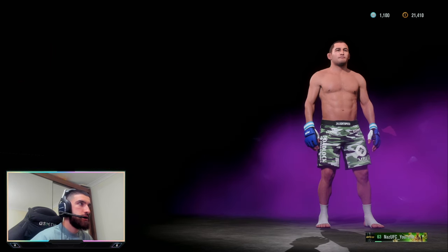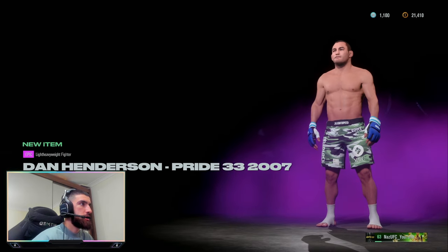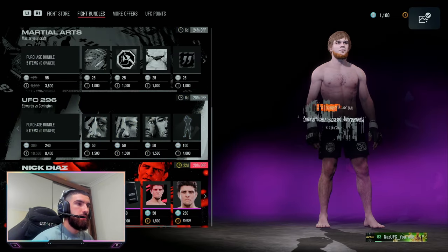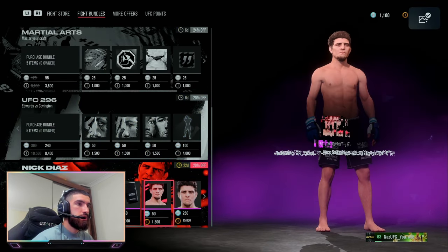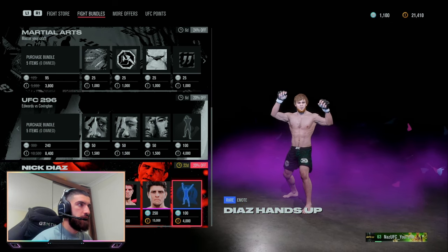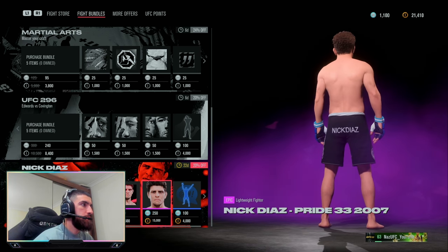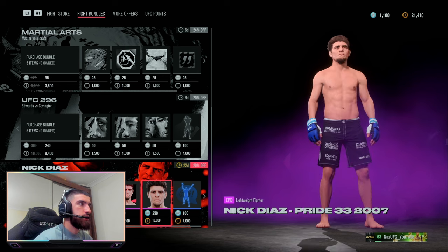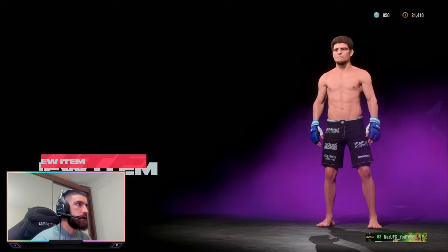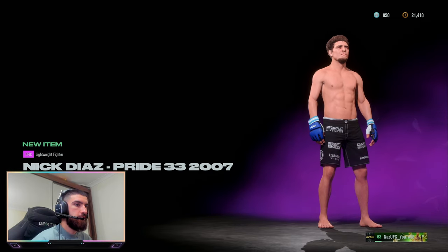We're going to buy Dan Henderson using EA UFC credit — there you go, that's what he looks like. We'll take a screenshot of that for a thumbnail. Then we're going for Nick Diaz. You got to go to fight bundles for this, and this is what you get — you get his taunt if you buy the full bundle. We're just going to buy the auto ego. There he is, Nick Diaz written on the back of his shorts.